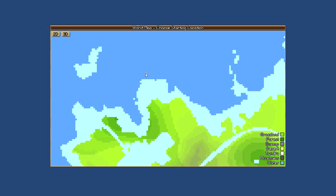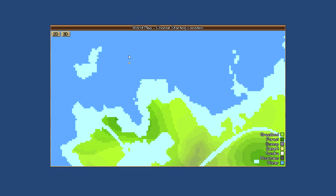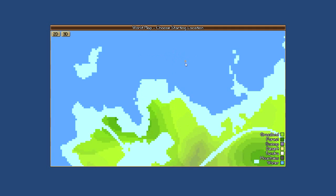Once you pick a name you're presented with the world map — a randomly generated world where you can click on various squares and it will show you the selected location's stats. The dark blue is ocean, and here fish are abundant. It shows the different stats about that plot of land: terrain type, topography, trees, and mineral concentrations. This marine/water location has surprisingly decent minerals and tons of fish, but it's a terrible location — you'd be completely in the water with almost nothing you can do there.